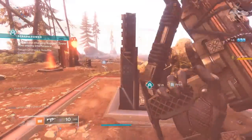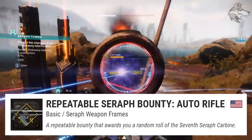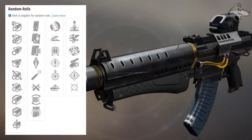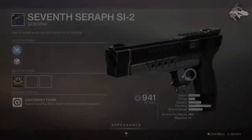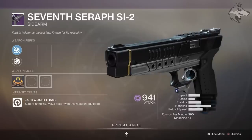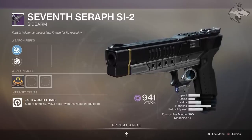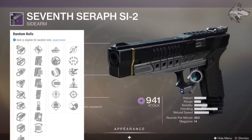Especially in this current meta, things like slideshot and fourth times the charm can be pretty good in that first slot, but then rangefinder and rampage are very good options in the second slot. That's the EDZ weapon. Then we have the 7th Seraph SI-2, which is the sidearm from the moon — a 360 RPM energy sidearm. Mag slots can get accurized rounds, alloy magazine, tactical mag, and flared magwell.